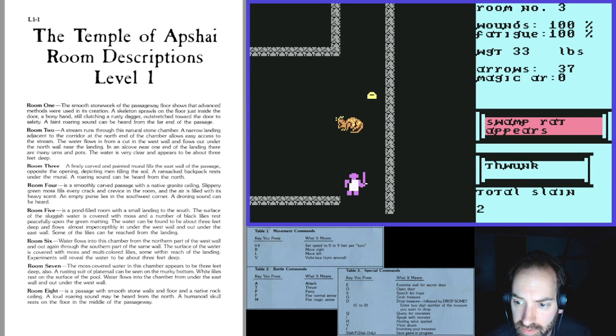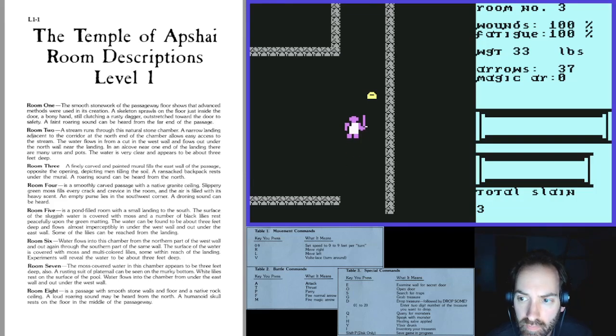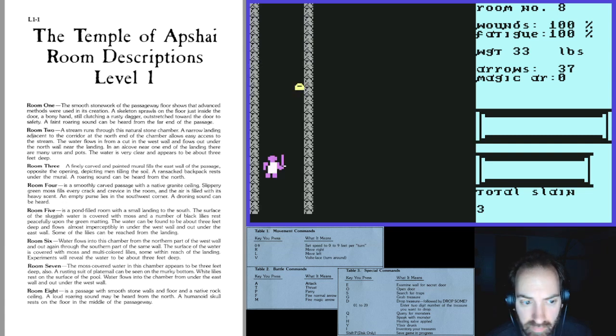The analog stick isn't precise enough for some mappings, so I need to fix that — which means I'll have to reach over to the keyboard when I want to use certain commands. I couldn't quite get all the keys I wanted onto the gamepad. Room eight: 'A passage with smooth stone walls and floor and a native rock ceiling. A loud roaring sound may be heard from the north. A humanoid skull rests on the floor in the middle of the passageway.' That's probably junk treasure, so we'll bypass it.